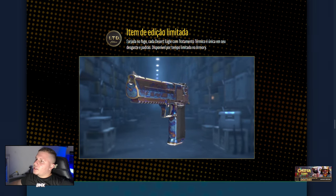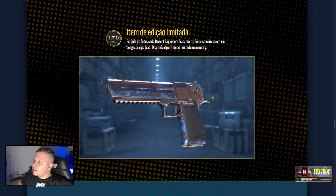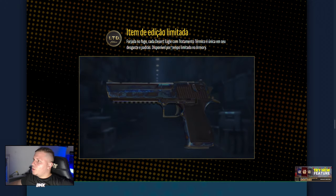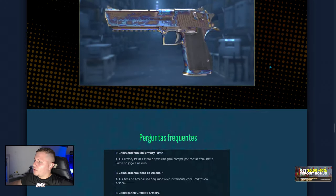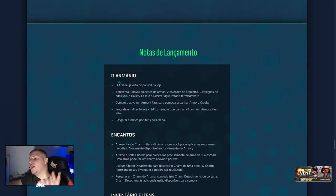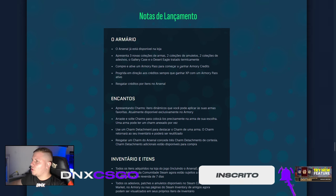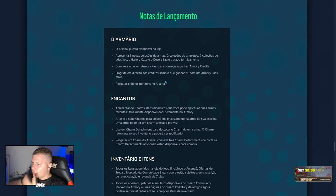Item de edição limitada — forjada no fogo. Cada Desert com tratamento térmico, única em seu desgaste e padrão. Disponível por tempo limitado no Armory. Isso aqui é basicamente para você pegar mais rápido, tá, pessoal? O arsenal já está disponível na loja — você pode comprar as skins já. Você já começa com 40 créditos, se eu não me engano.